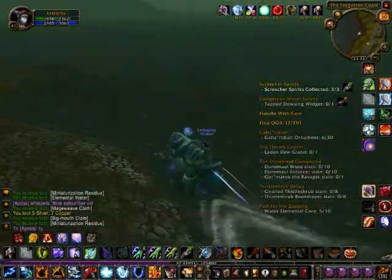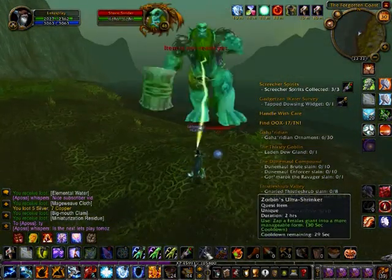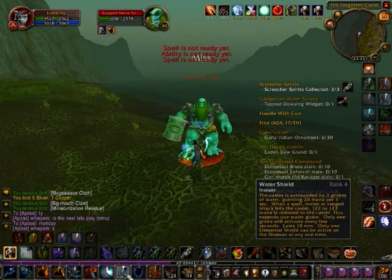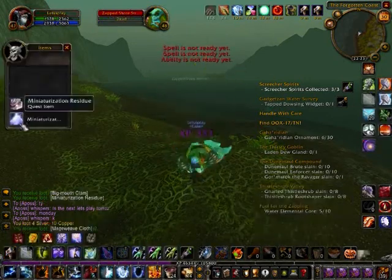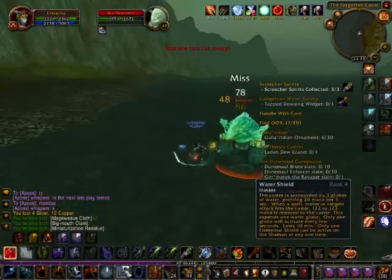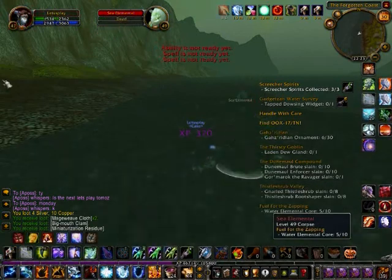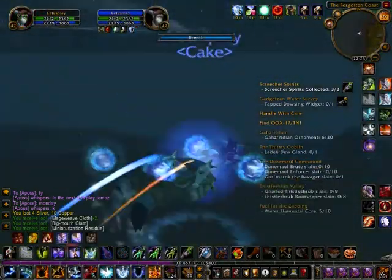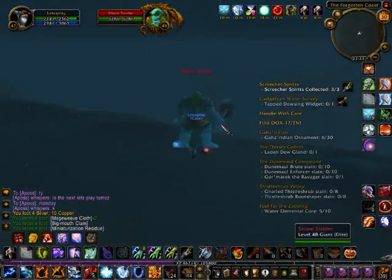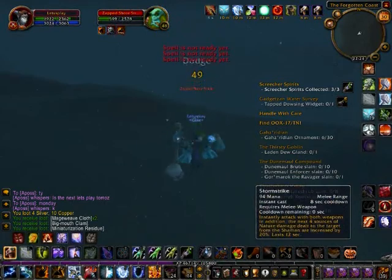The other quest we're doing — we have to zap 15 giants. They're elite level 47 to 49 mobs, so if you're trying to kill them on your own you'll have trouble. But the goblin has given you a nice little item which miniaturizes them, making them small and non-elite. What this means is that you loot miniaturization residue from them, which is what the goblin wants.